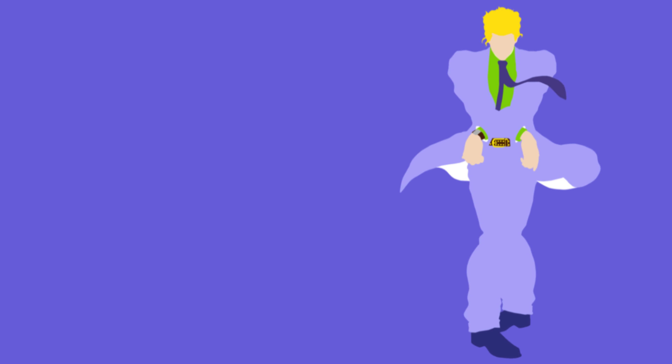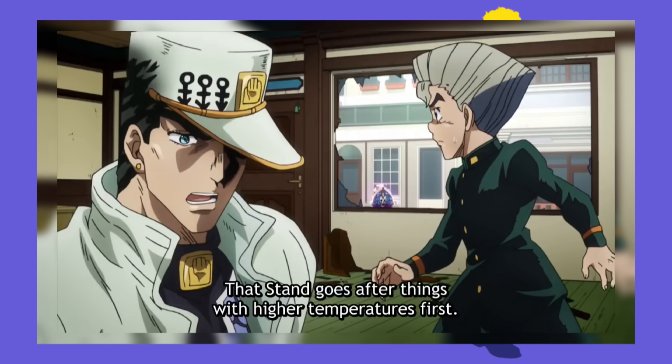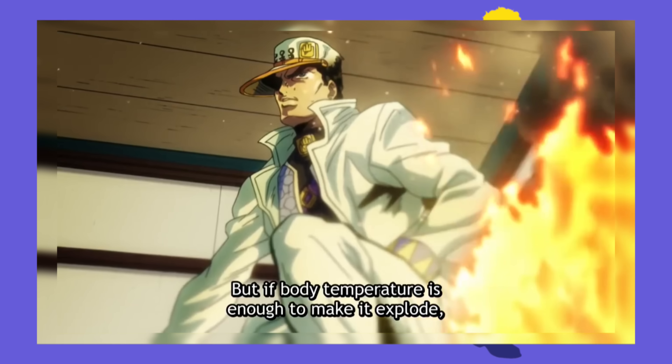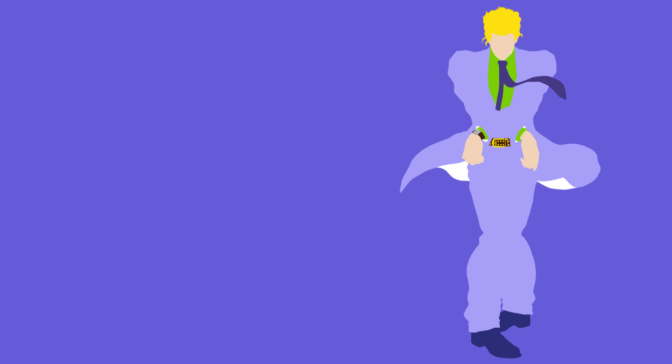The only concern is that the temperature this part of the crust is at is 250 to 400 degrees Celsius. But that's kind of consistent — we know Sheer Heart Attack tracks down its enemies using heat, and it also uses the amount of heat to initiate its explosions. So instead of being a uranium-titanium alloy, Sheer Heart Attack is probably a mixture of ductile and brittle rock types, like cataclasites or pseudotachylites.